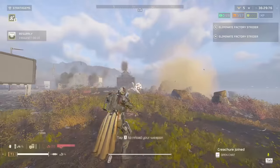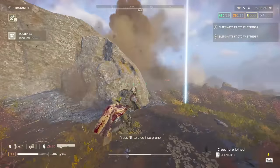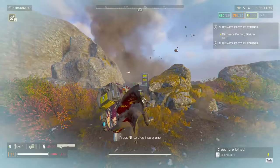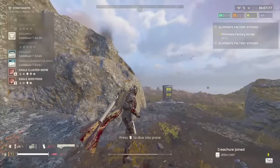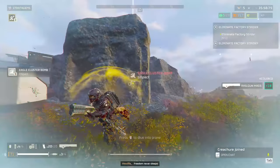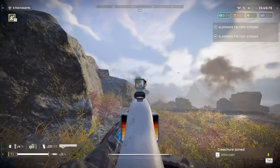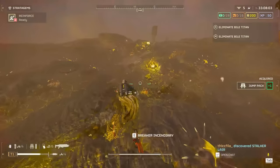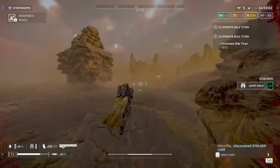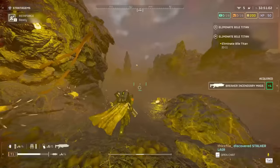It would still be worse than a Quasar Cannon, an EAT, or a Recoilless Rifle, since those all one-shot chargers. It would also still be worse than a Flamethrower versus a Charger, because a Flamethrower can kill a Charger in about two seconds. At the same time, I think the Railgun could be able to six-shot Bile Titans — just like it did on solo PC lobbies — whereas now it takes about all 20 shots to kill a Bile Titan. This would make it a viable option against bugs: you could deal with chargers, help out with chip damage on Bile Titans, or finish off the last few shots after a teammate fires a rocket. But it would technically still be worse than all anti-tank options against Bile Titans, and worse than the Flamethrower against chargers, considering the charge-up time per shot. It would be a lot slower but still viable.